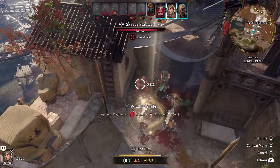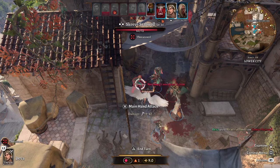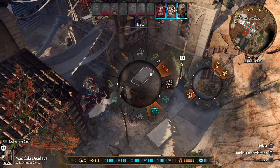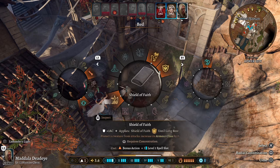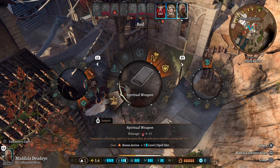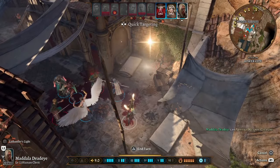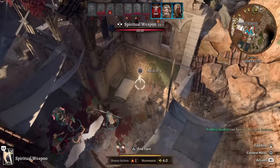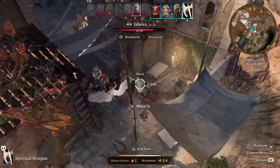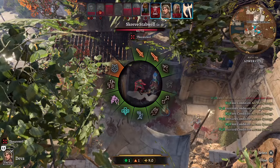The Deva misses on the first try, but we still have our reaction to use. We cast Spirit Guardians and summon our Spiritual Weapon with a great axe — now we have two summons on the battlefield. We start closing the distance.